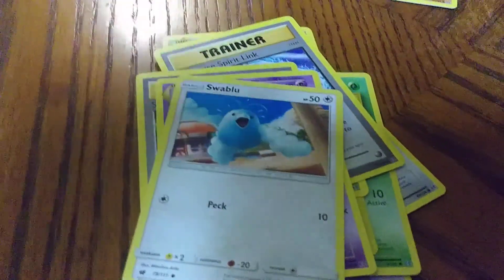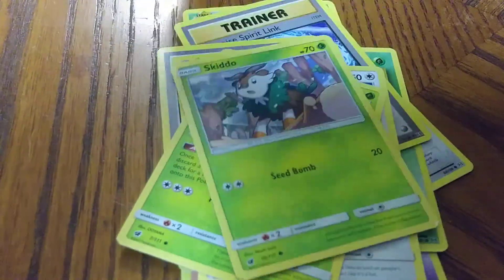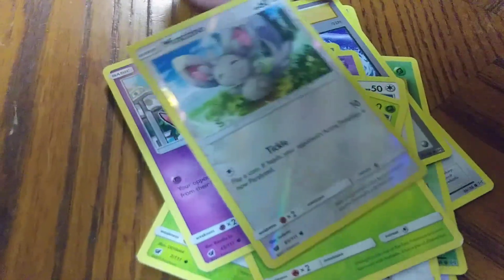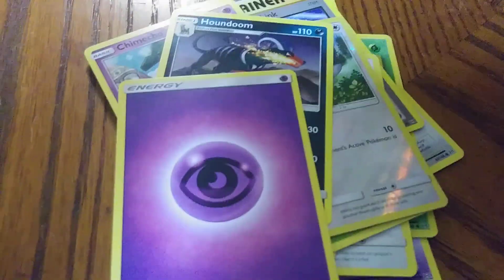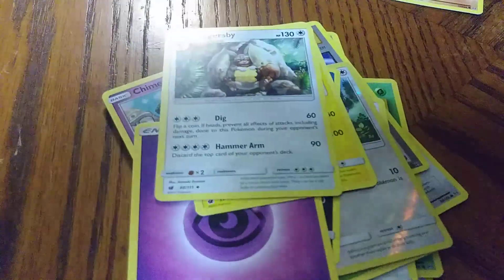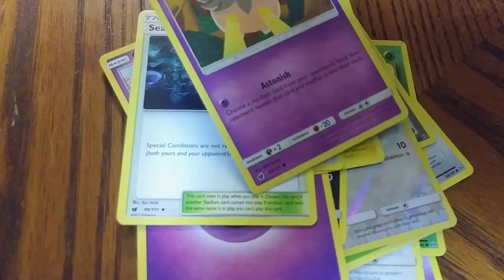We have: a Swablu, a Carbink, a Skiddo, a Chimecho, a Munchlax, a Houndoom, a Psychic Energy, an Alolan Graveler, a Diggersby, Sea of Nothingness, and a Pumpkaboo again.